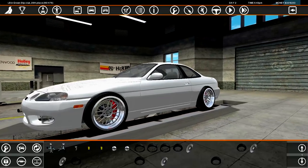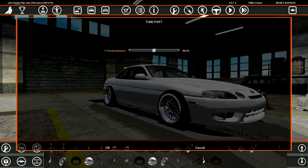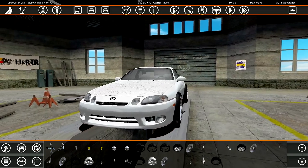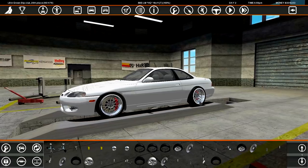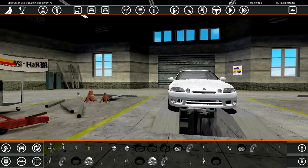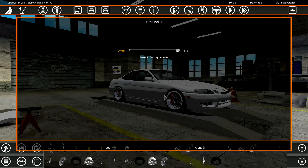What is up with the offset in this game? Every wheel does this, it's so ridiculous. I've got BBS LMs — they're pretty cool, I don't think they fit the car too well. This fucking game — I'm not even near the chassis and it's doing that shit. All right, so the car looks like a goddamn car now.